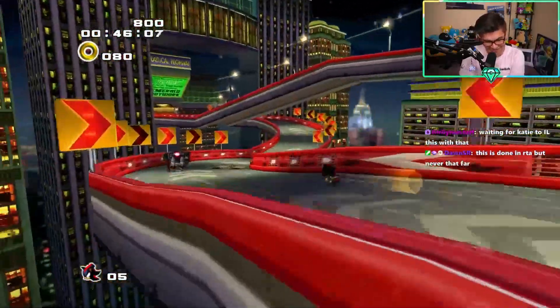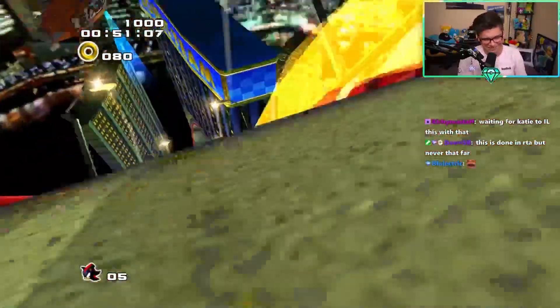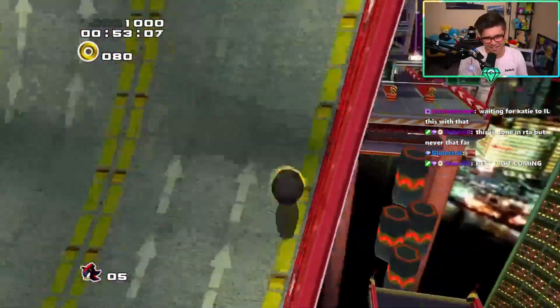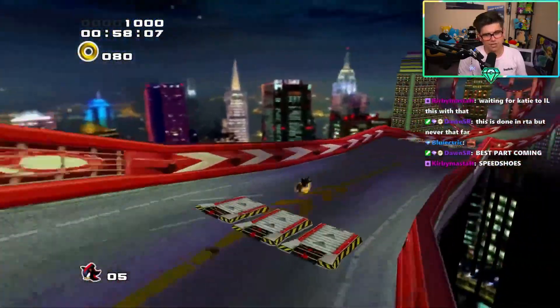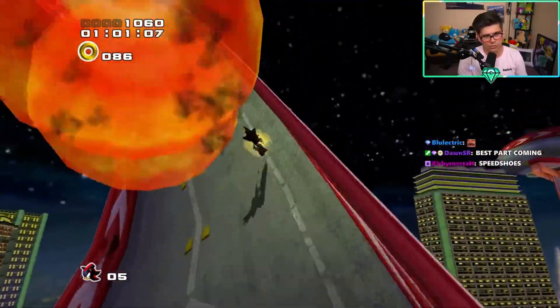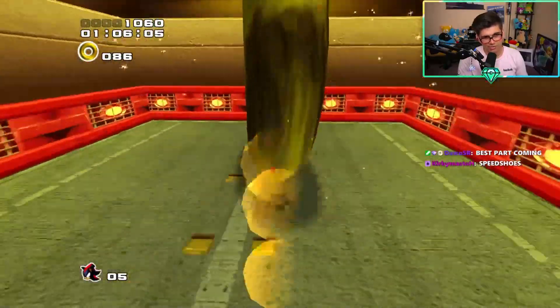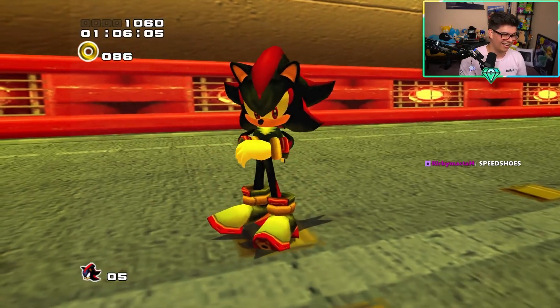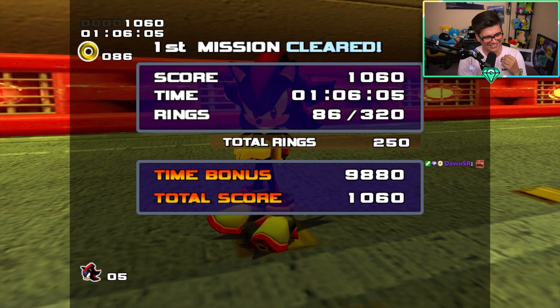Dude, he did a wall run! Again using skewed gravity - he did the same trick as the first loop; the camera just didn't follow Shadow. Oh my god, and he's spin dashing on the corkscrew thing at 1:06. Jesus Christ, this is crazy! I can't wait to see when this is done. Okay, this is the last stage that we have.